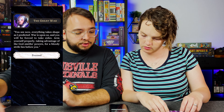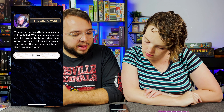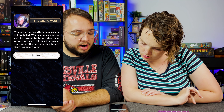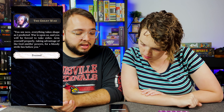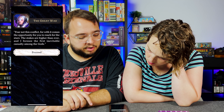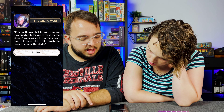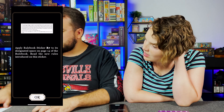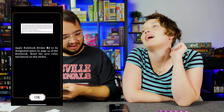You see now everything takes shape as I predicted. War is upon us and you will be forced to take sides. Arm yourself properly, taking advantage of the Godsmith's powers, for a bloody stripe lies before you. Fear not this conflict, for with it comes the opportunity to reach for the stars. Apply rulebook sticker R7. So many things have changed — we did scenario one and all the rules have changed. Nothing is the same.